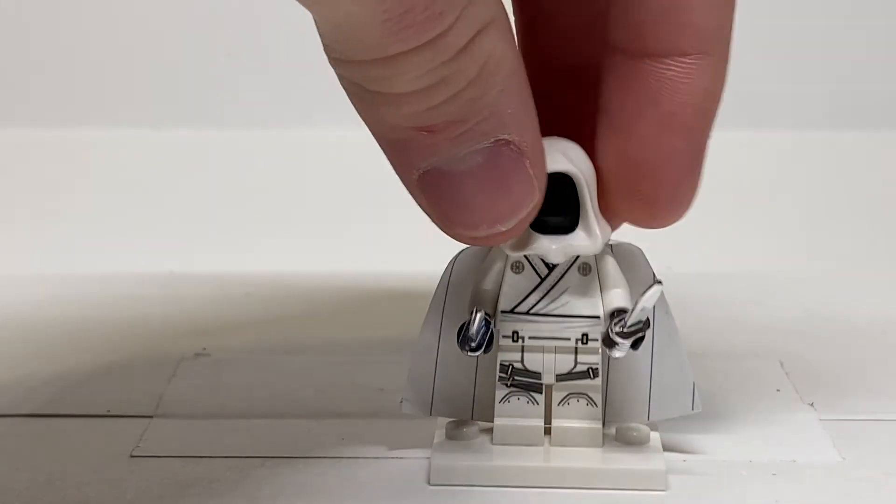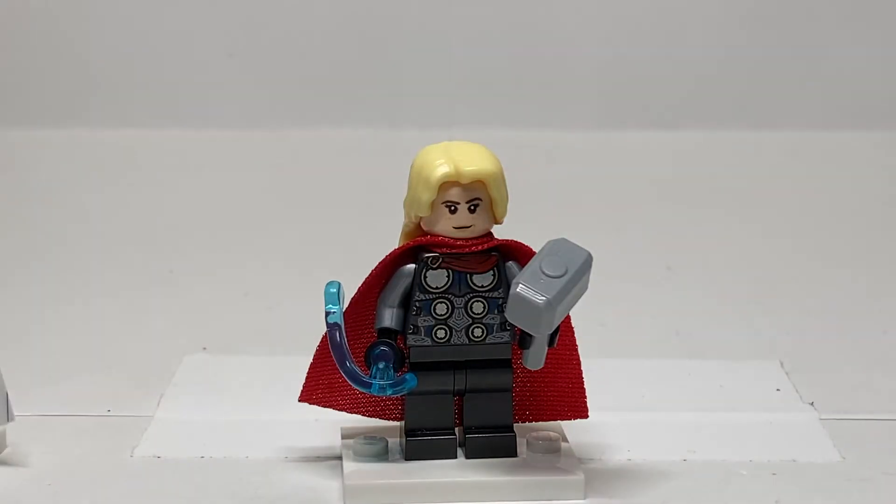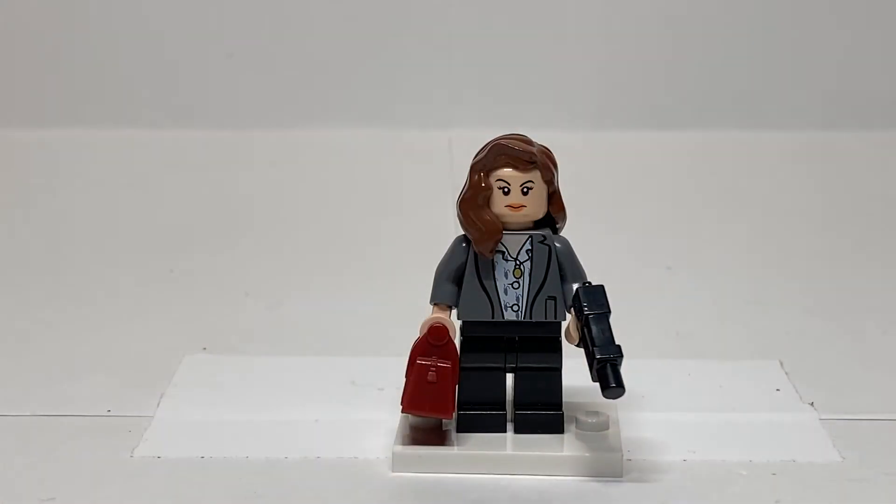Before we get started I want to go over some characters I thought about and ultimately decided to cut. First is Moon Knight — I was originally going to include him, but he's getting a TV show so he'll probably get his own Lego set. Other characters I cut were Lady Thor, because she's going to be in Thor: Love and Thunder, and Beta Ray Bill, who I couldn't make work without an exclusive mold. Agent Carter I just didn't think was interesting enough.